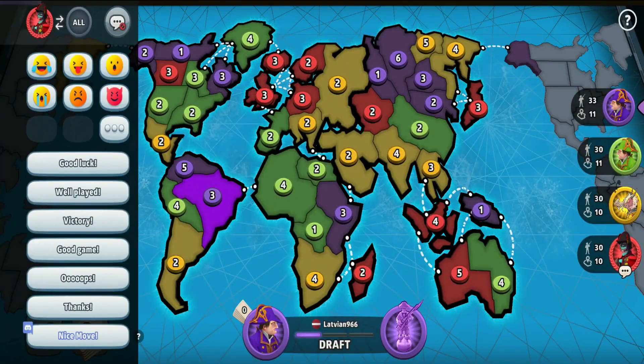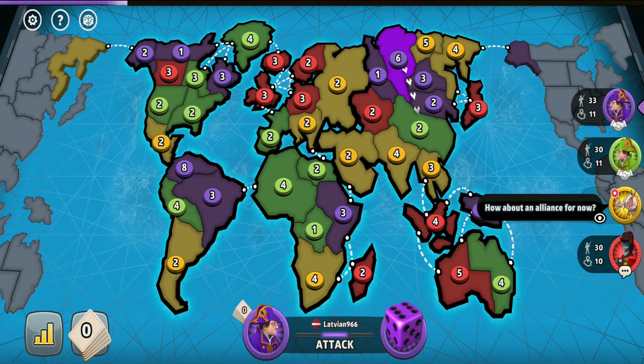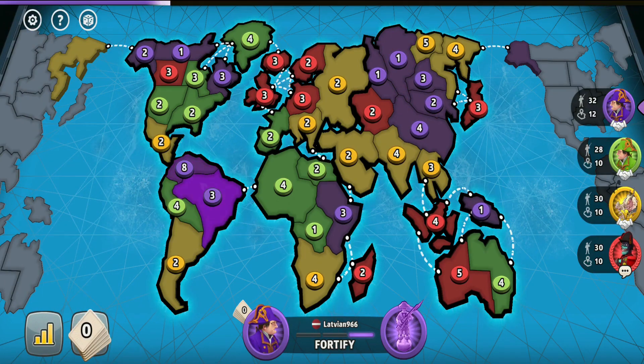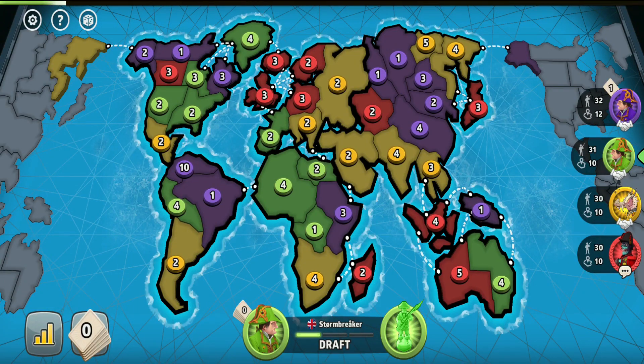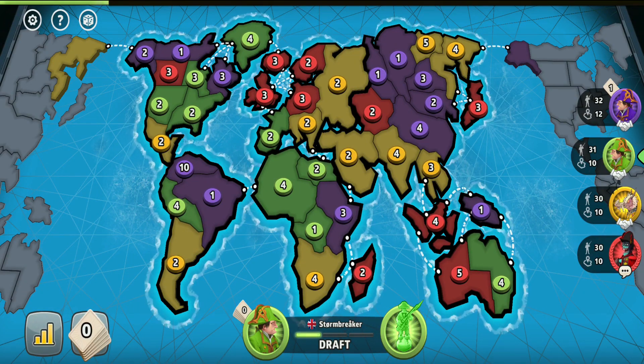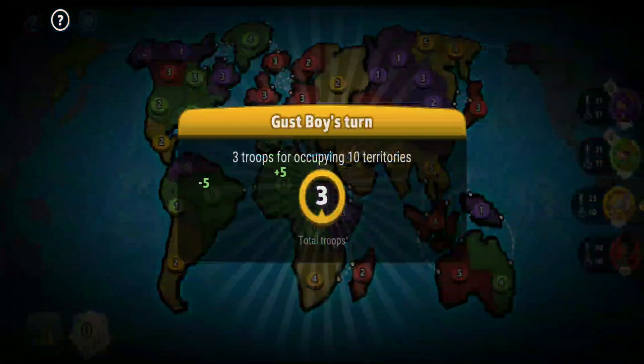In this video I will show you the best Australia strategy when it comes to playing four player fixed card games with decent players. The strategy basically guarantees you to get one of the first two places as long as you can successfully pull it off. So make sure to stay tuned to the end because it is going to be epic.